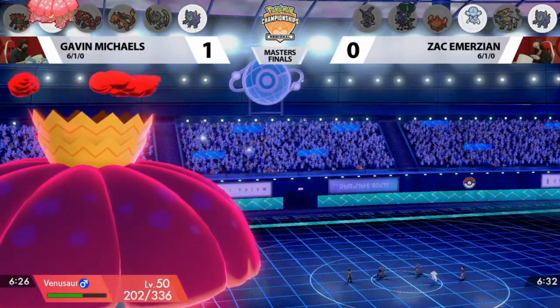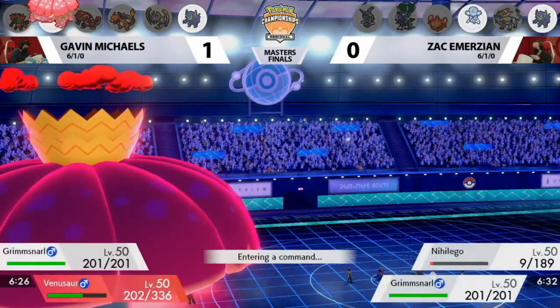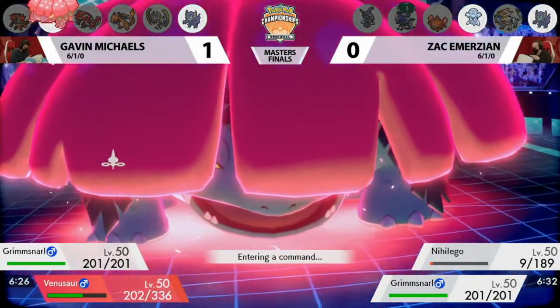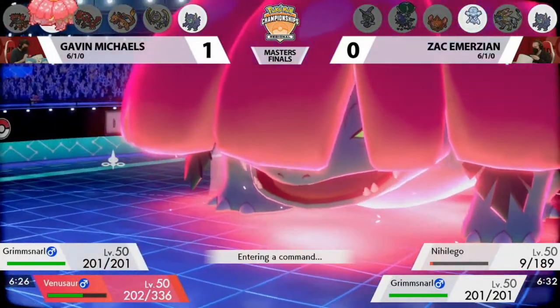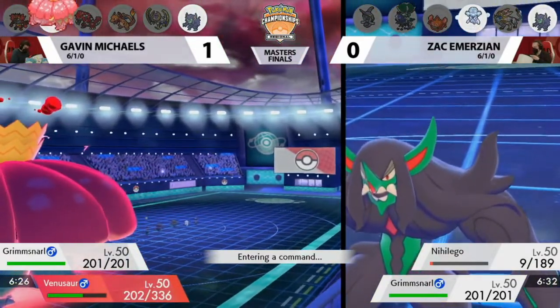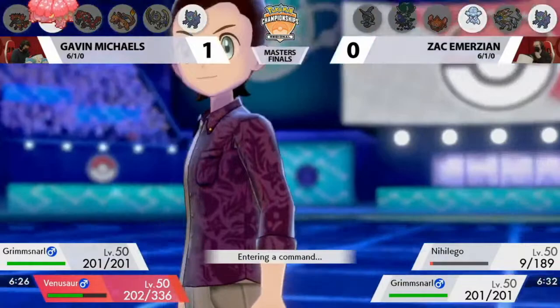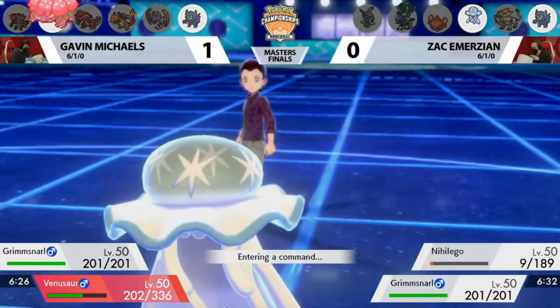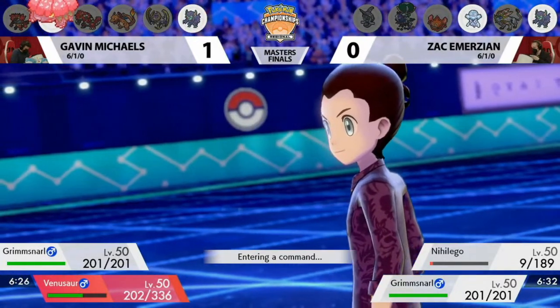And there is a Spirit Break in response — Spirit Breaks for Spirit Breaks. You've both set up a Light Screen and you're both Spirit Breaking. They're both following the same Grimmsnarl game plan. But because of the Venusaur Dynamaxing or Gigantamaxing, it's actually in a much better position. What I could see happening would be something like a G-Max Vine Lash — let that deal with Nihiligo and just keep putting down pressure by adding damage every single turn.